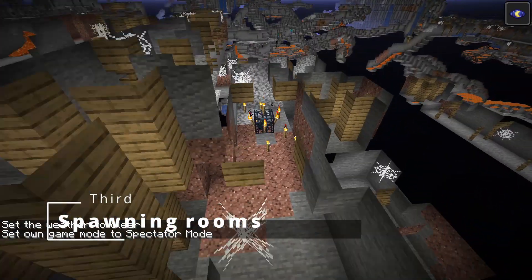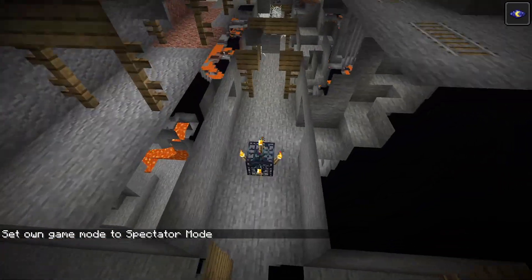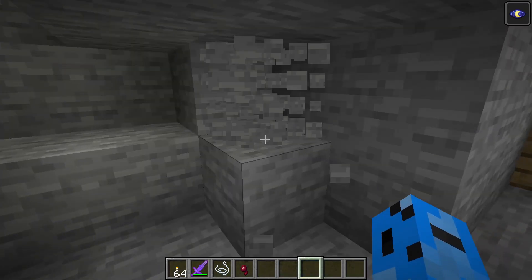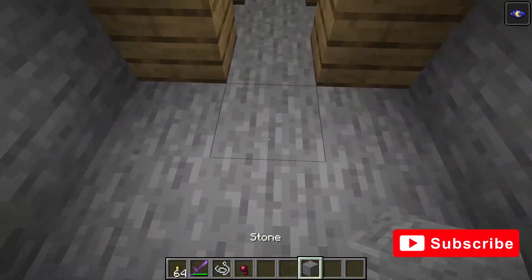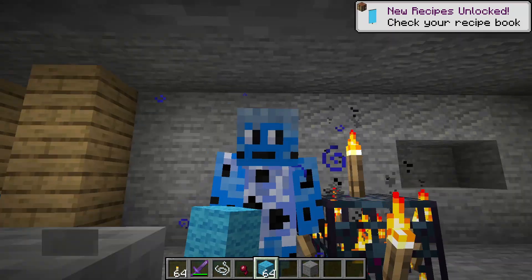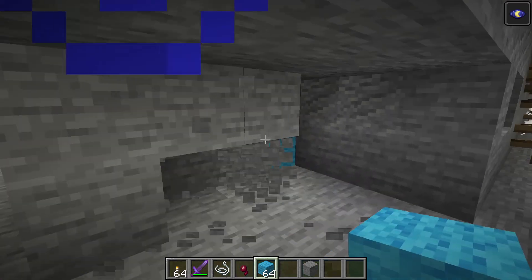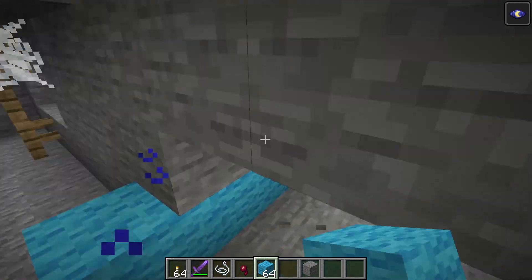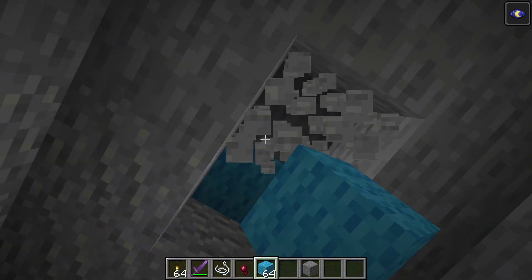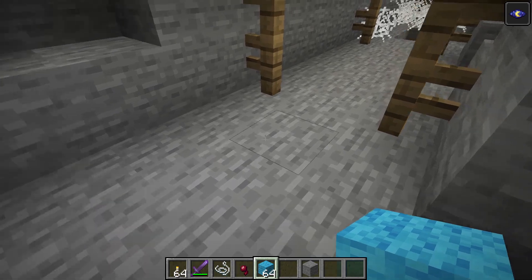Now for building the farm - what I recommend, now that we have the killing chamber placed and we know where all three spawners are, is to go to the one in the lowest part. In the first room, four blocks out - one, two, three, and four - in every direction. We can use light blue wool just to be able to see it. Connect everything, one two three - that's the roof over there, one two three and four.